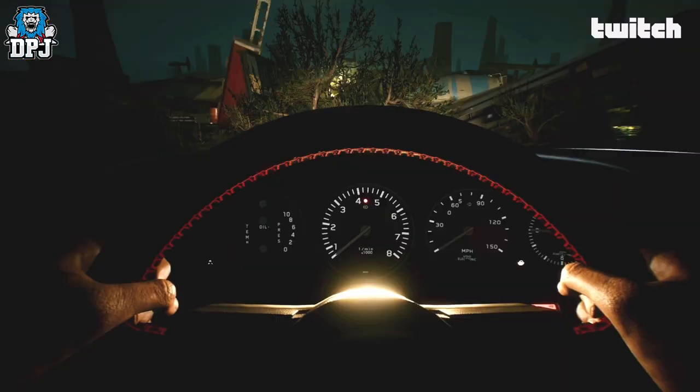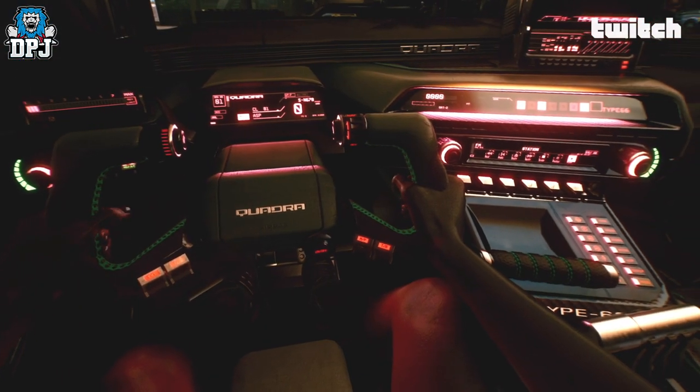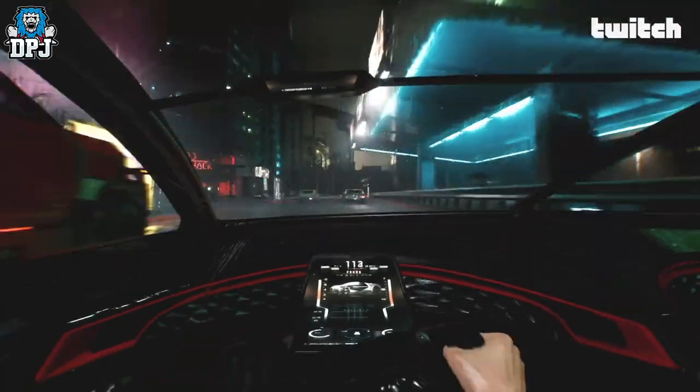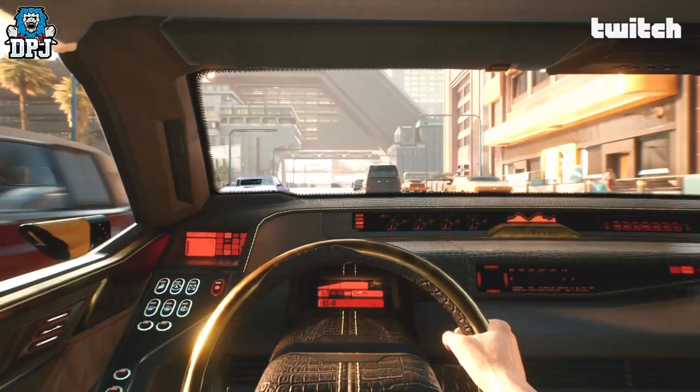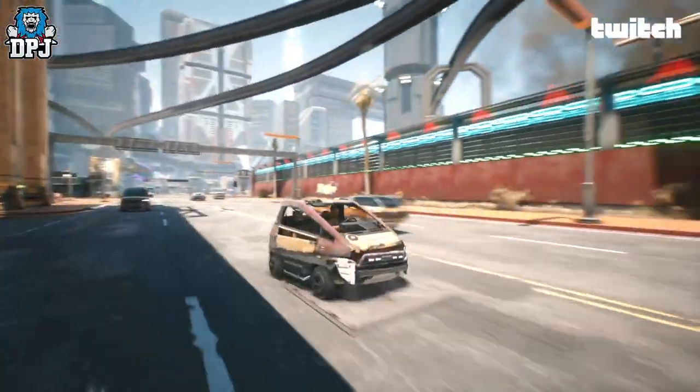If you steal a very nice high-end car, when you get in you'll see the dashboard light up nicely and the dial indicators rev a little bit — but that may not exist for a junk version at all. It may have the dashboard ripped out completely. No matter what your flavor is, you'll find something that suits your needs.